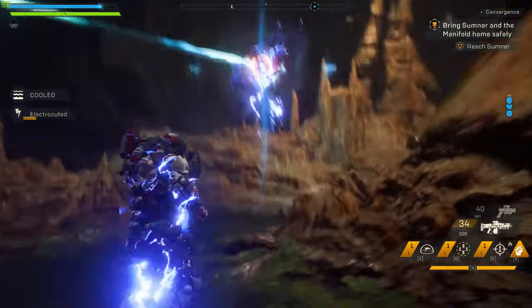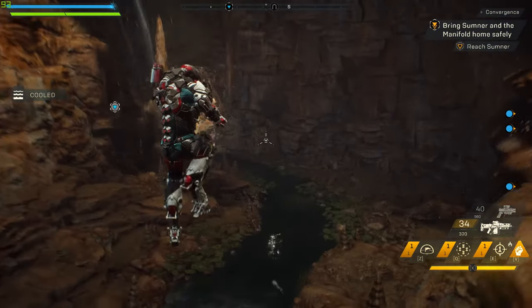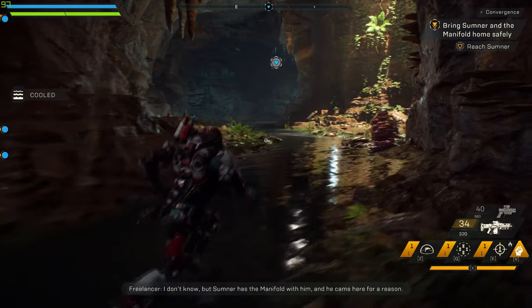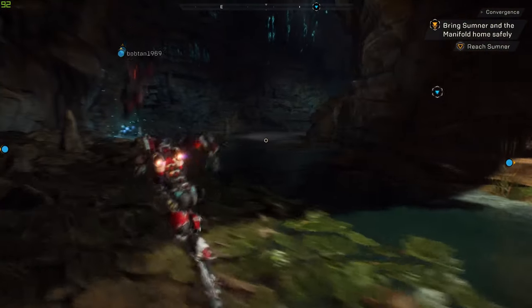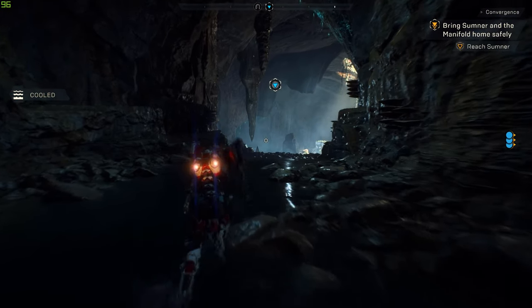What is this? I'm sensing some strange energy. What's down there? I don't know, but Sumner has a manifold with him — he came here for a reason. Wait a minute, he took the manifold with him into this place. I don't know if that's a good idea.